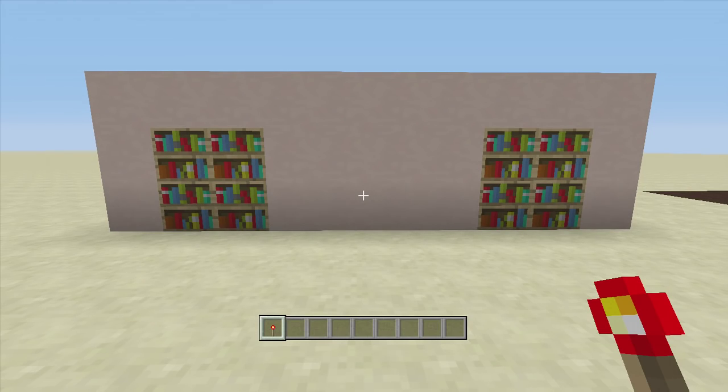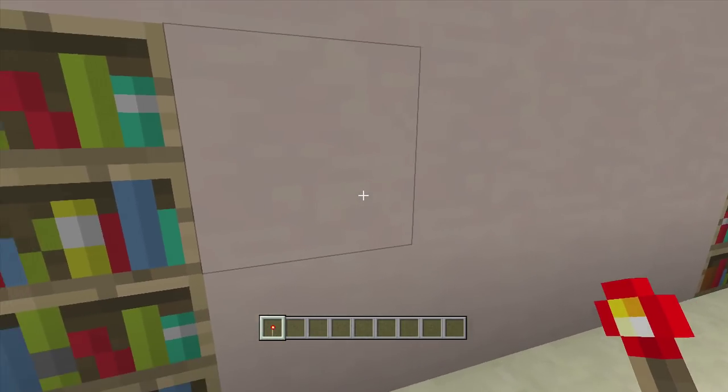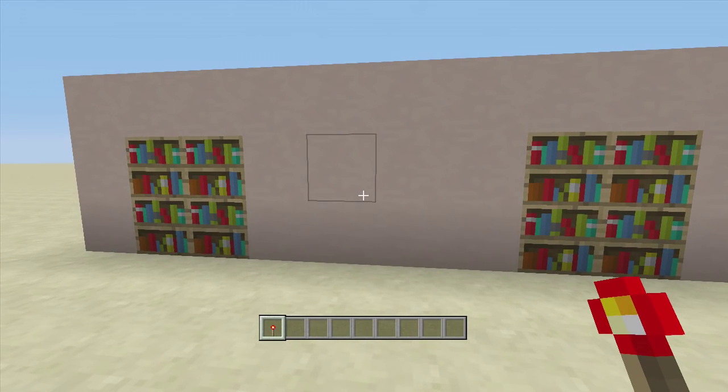Hello everybody and welcome back to FedEx Gaming's redstone tutorials. This is showing you guys how to build a simple jeb door with a torch key. This thing works exactly like a jeb door — it is flush to the wall so no one knows there is a secret door here. However, instead of having the torch key off to the side, it goes right off the jeb door itself.